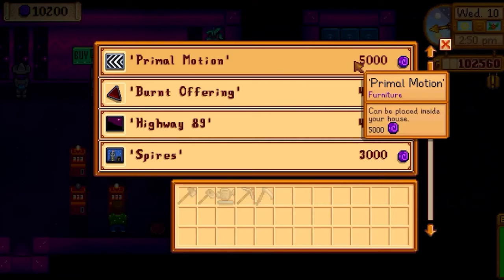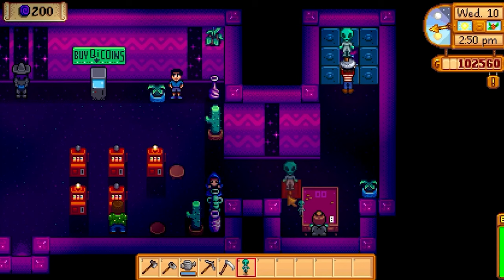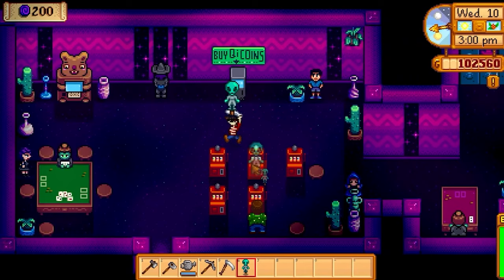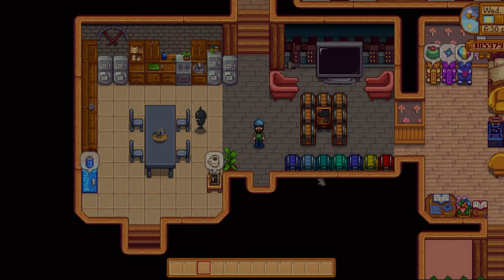The more challenging rare crow is the alien rare crow. This is obtained when you gain access to Key's casino, and you get access to the casino by completing a couple of chain quests — first you get the magnifying glass, and then you find the secret note that activates that chain quest. It is worth your while to get all these rare crows because the Deluxe Scarecrow covers twice the range of a regular scarecrow. It is absolutely amazing. You do need some iridium to make it, but it is worth it.